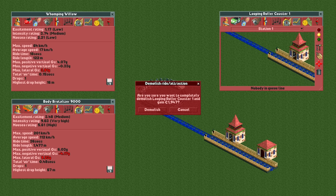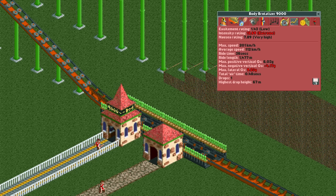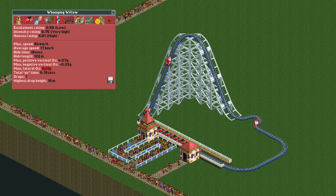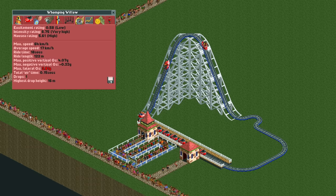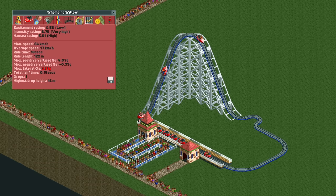If I delete this ride, we can see the effect this has on the stats. The twister coaster goes from 9.6 to 12.6 intensity, making sure that no guest will ride it ever again. The wooden wild mouse gains even more, going from 3.7 to 8.7 intensity, but this is still below 10, so the trick still works if you don't go too extreme.